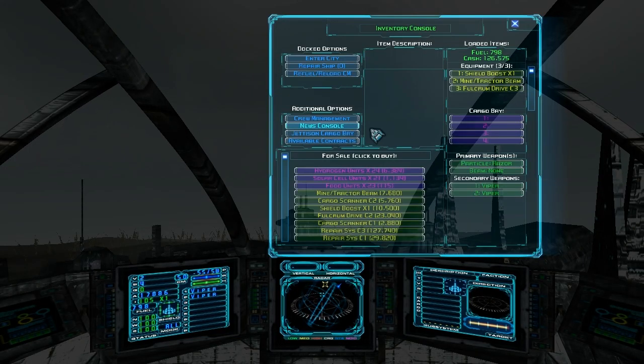Hey folks, it's Red Falcon, and this is episode 6 of my Let's Play Evacron Mercenary series. In the last episode, I showed you basically how to make money as a trader - buy low, selling high. I showed you how to locate the first guild cache, and explained different economies and how those work.